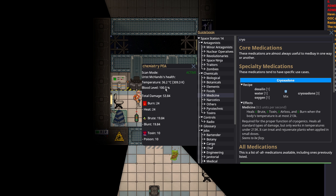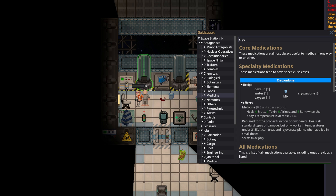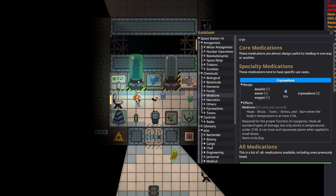It heals brute, toxin, air loss, and burn when the body temperature is at most 213 Kelvin. A patient who doesn't have critical blood loss and has multiple types of damage like this is ideal for cryo — you could full heal them with only a few units of cryo in a matter of like 20 seconds. You don't have to waste time with syringes, pills, or topicals. What you do is get your patient, make sure they don't have a hard suit or jacket on — you just want them in their jumpsuit — and you just click and drag them into the cryo pod.